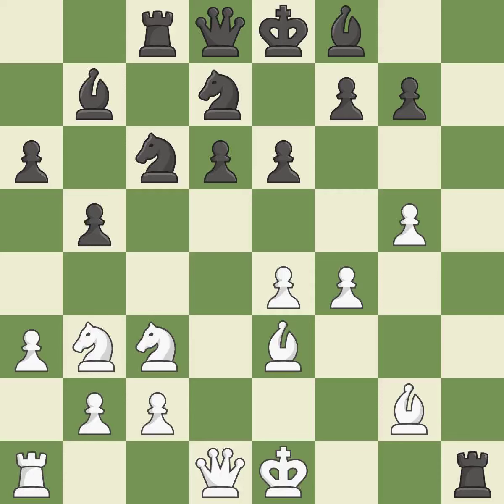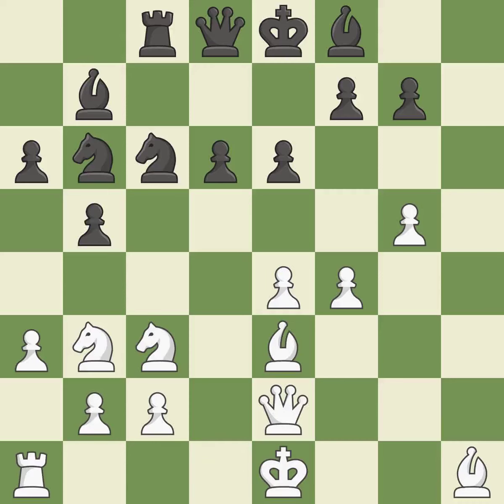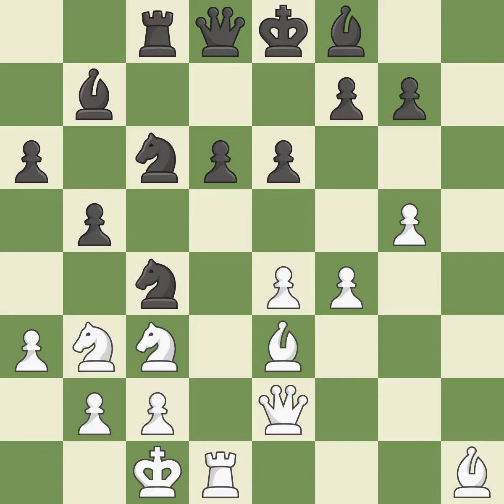The best move backs off — it is ideal. This misses the chance to offer an equitable exchange of pieces, which is incorrect. This disregards a better method for developing a queen from its initial square — also incorrect. The knight becomes more active as a result, gaining control over more of the board — it is ideal. This defends a pawn that was under attack and had no defenders; it is the only good move and a great move.